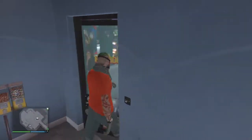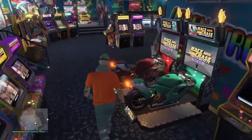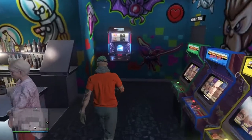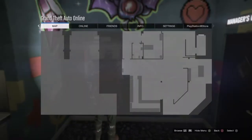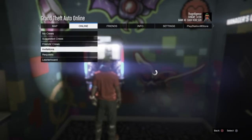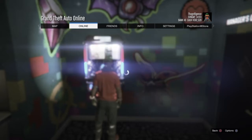Now we're going to get glitched out. Go up to the jukebox so that you see the little prompt in the top left corner — it says press right on the d-pad to enter the jukebox, you just want to see that. From here, hit start, go to online, go down to crews, go to leaderboard, choose IG and crew, and view members.